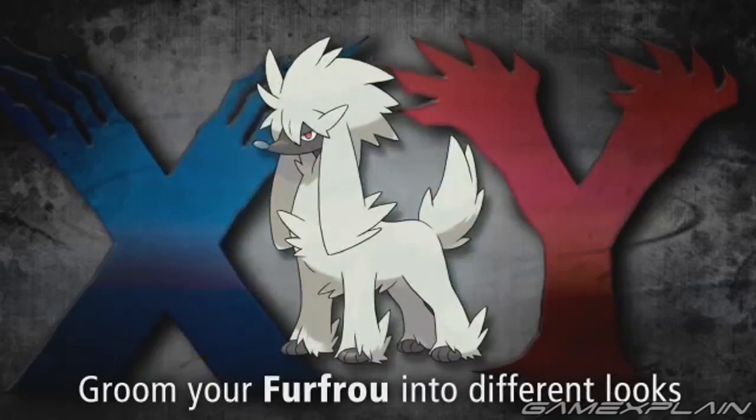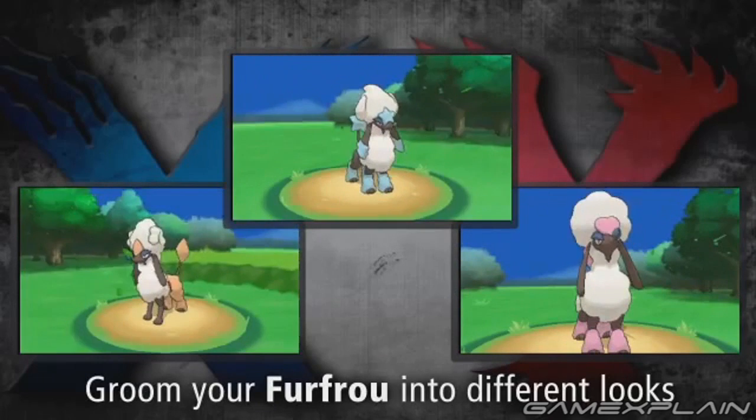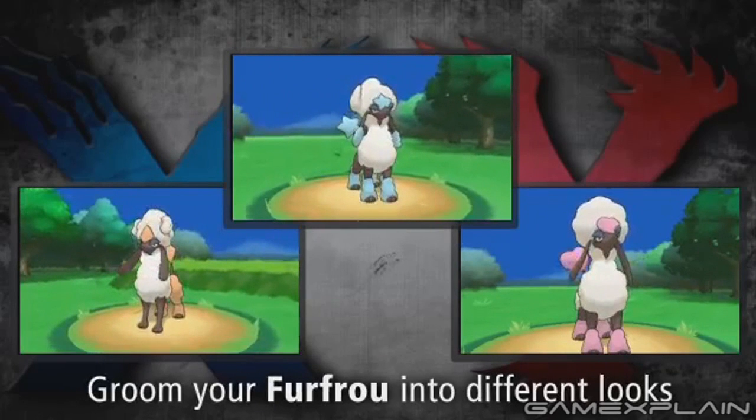Next up is Furfrou, which turns out to be the mysterious Pokémon discovered in the last trailer. This poodle-like Pokémon can be customized with different looks through grooming, and there seem to be quite a number of styles to choose from. Nintendo has shown off three already, but more become available the more you groom it. However, if you stop grooming it for a few days, its fur returns to normal. Furfrou is a Normal type with the ability Fur Coat, which halves all damage taken from physical attacks. It can also learn the new Fairy type move Baby Doll Eyes, which always lets the user go first and lowers the opponent's Attack stat.